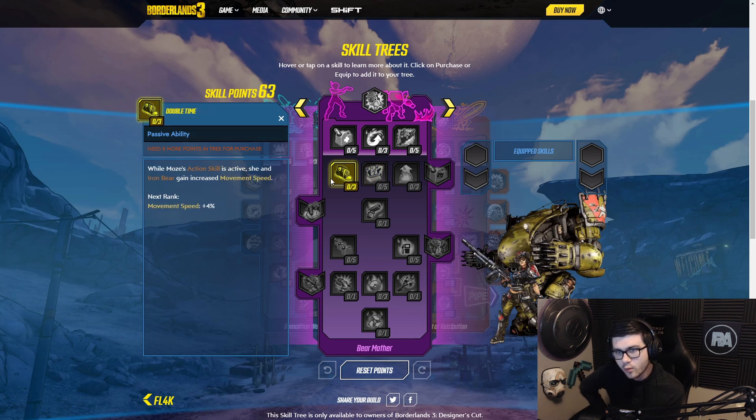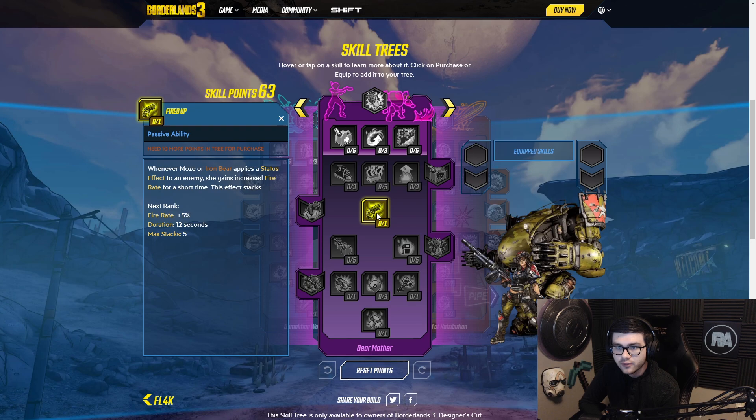Alright, Double Tom: while Moze's action skill is active, she and Iron Bear gain increased movement speed. That's actually a decent skill for movement. Fire it Up: whenever Moze or Iron Bear applies a status effect to an enemy, she gains increased fire rate for a short time. This effect stacks at plus five percent fire rate and you can stack five times. That's a solid skill.